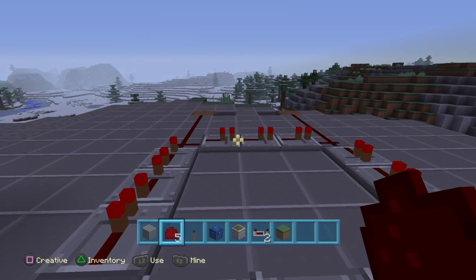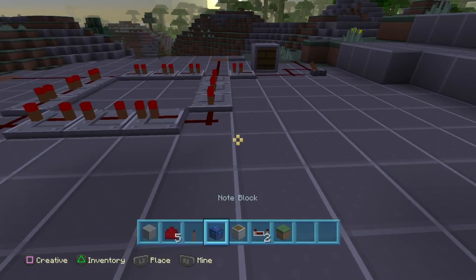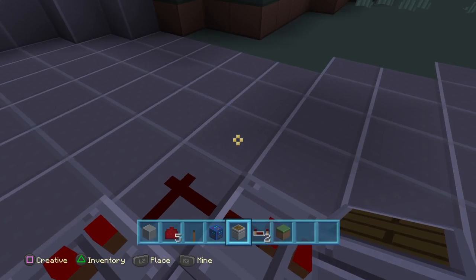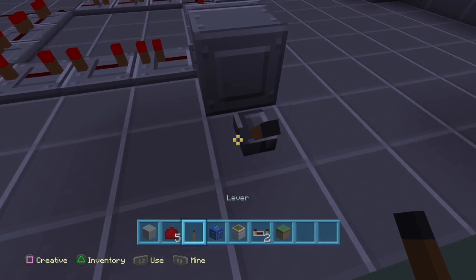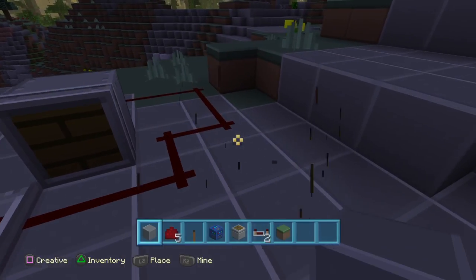It's pretty much done by now guys — all you need is the reset and the note blocks. This is the reset. Also, you do want a block of choice if you want a good pull station.